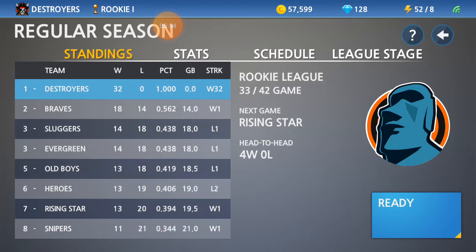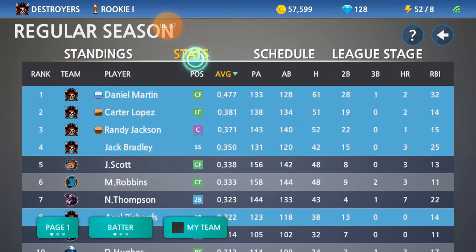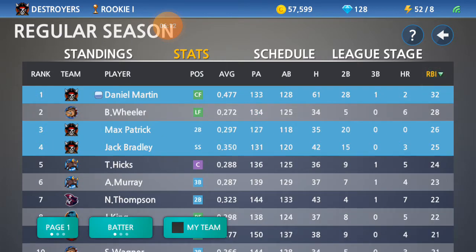Rising Stars and Snipers at the bottom of the league won. Now we look at the RBI race. Wheeler still only has 28. Martin has 32 now after that clutch ninth inning. Max Patrick has 26, and Bradley is still at 25.